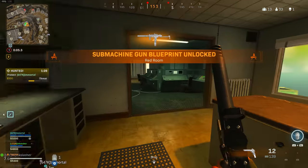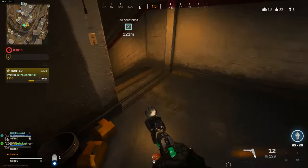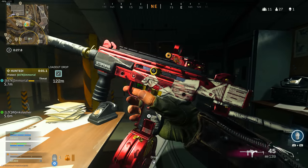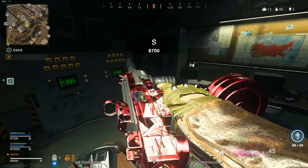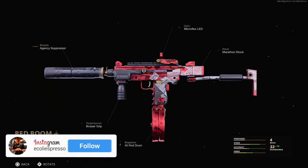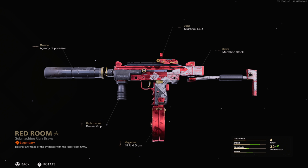For items everyone could get: the Red Room Milano blueprint was part of an easter egg on Rebirth Island. By opening up the Red Room — that vaulted room within Rebirth Island — you earned the Milano blueprint with the agency suppressor, micro flex LED, marathon stock, bruiser grip, and 45-round drum. The Milano isn't a great weapon in Warzone, but in Cold War it's not bad, and this build has solid attachments right out of the gate.